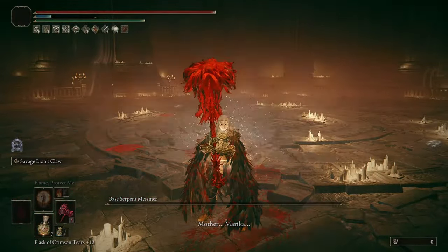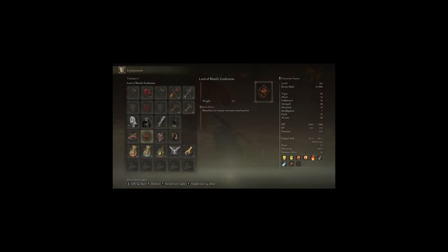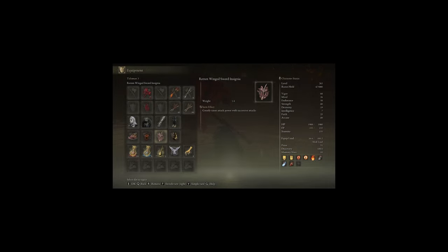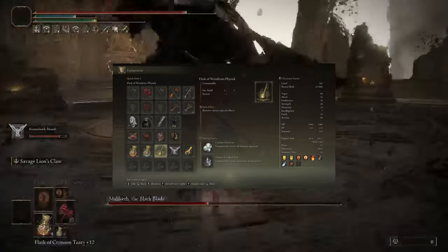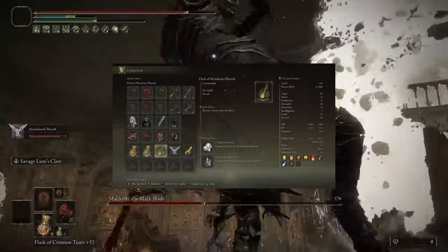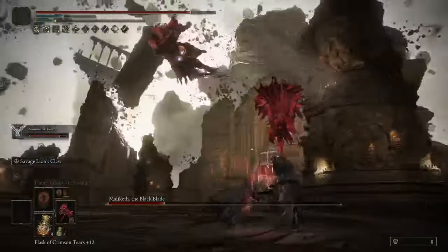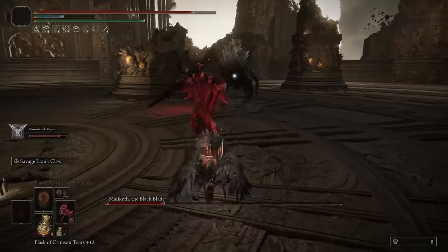Combine all that together and you end up getting monstrous damage. For the talismans in this build, use Shard of Alexander, Lord of Blood's Exaltation, Rotten Winged Sword Insignia, and either Millicent's Prosthesis or a defensive talisman. And for the Physick, use Thorny Cracked Tear and Opaline Heart Tear. We trade with Savage Lionsclaw a lot, so Opaline Heart Tear is very helpful as that second slot.